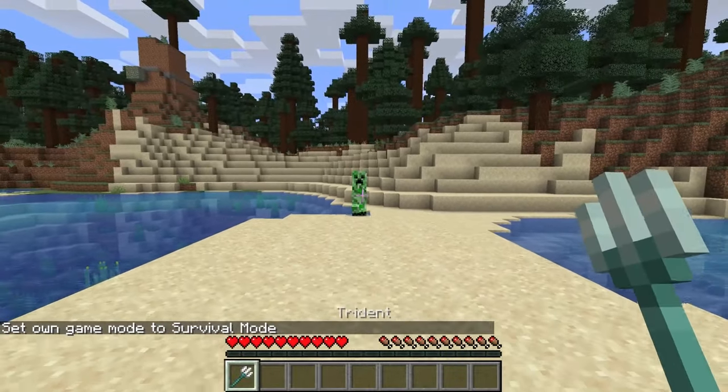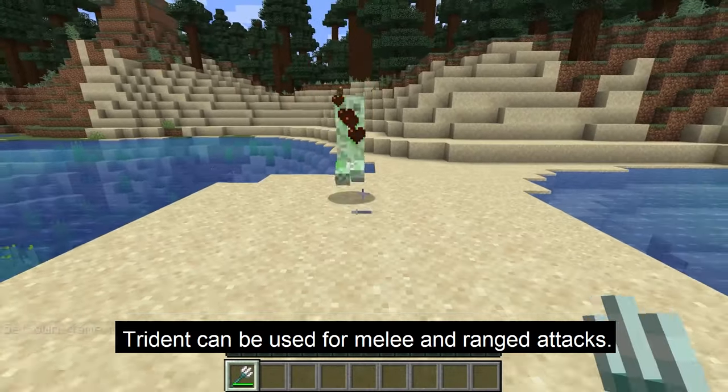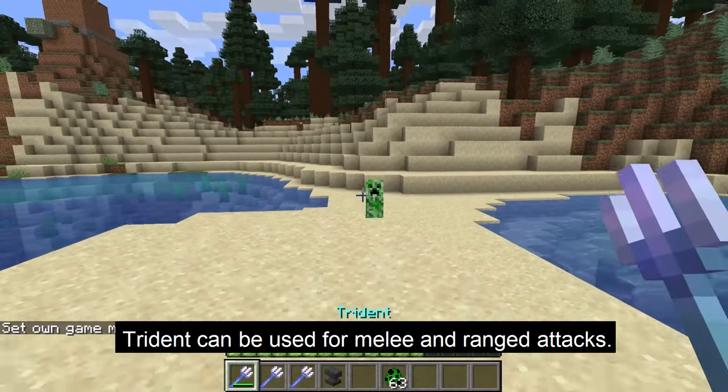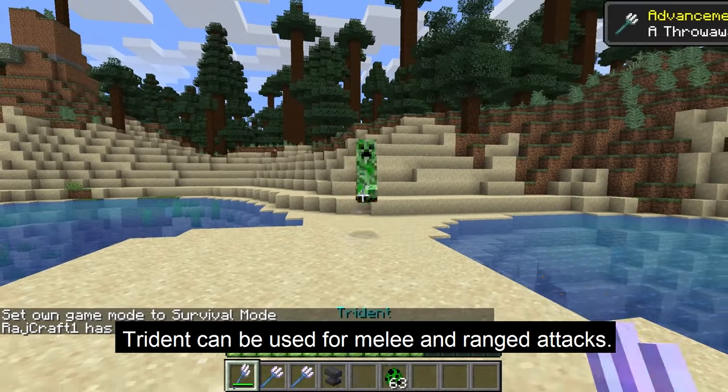Once you have the trident, there are two ways of using it as a weapon: one is as a melee weapon and the other is as a ranged weapon, throwing it at mobs.